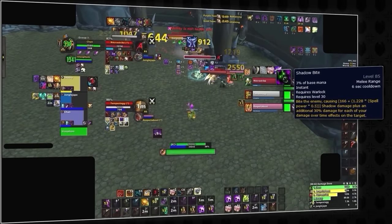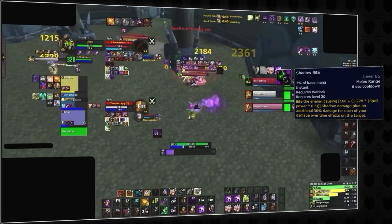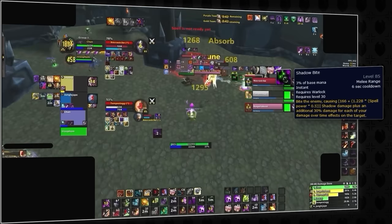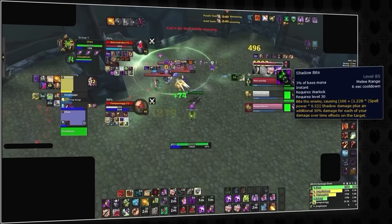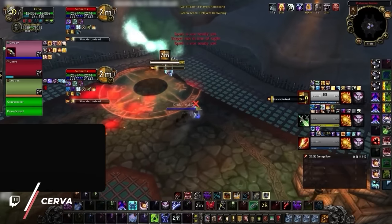Everything a warlock does depends on UA being active. It allows them to protect their other dots, including their partners', while even acting as a dispel protection for their own fear. It even allows their pet to hit harder. All of their downstream damage starts with UA, and they will almost never Demon Soul or Soul Swap without it.